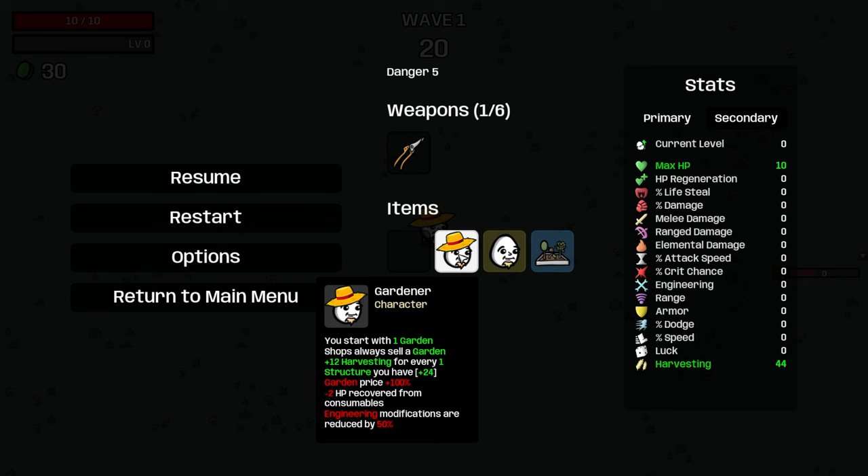If you haven't seen these characters before, the Gardener starts with the garden — obviously. The shop always sells a garden, which is mostly fantastic at the beginning, though it's not so great early on because it takes up a shop slot and the gardens cost double, so we have to build up our income first. Also, consumables recover two less HP.